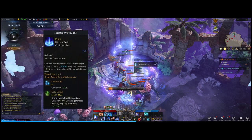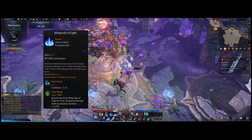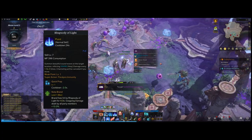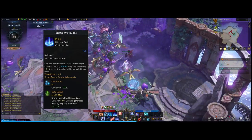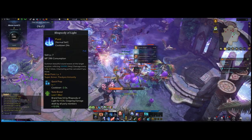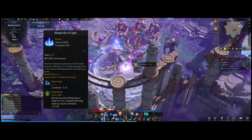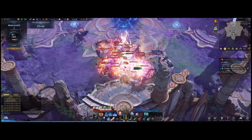Our next pickup is Rhapsody of Light. It's a cast skill so you need to be standing still to deal damage, for a total of about four seconds. It does deal a good amount of damage and is holy damage, one of the best damage types. For tripods, go with Quick Prep for cooldown reduction and Note Brand — similar to Sound Shock's effect — dealing 10% extra damage for all party members, which helps your party dish out damage more effectively.